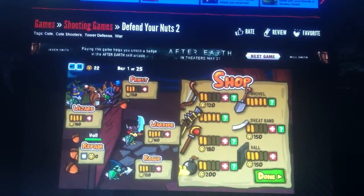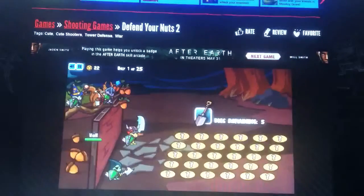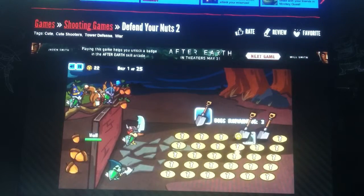Hey guys, welcome back to part 4 of Defend Your Nuts 2. Let's get into it. Last time when we left off, I upgraded my rogue, my wall, my sweatband, and my shuffle to 5. So now we get 5 digs. Let's go ahead and dig that.